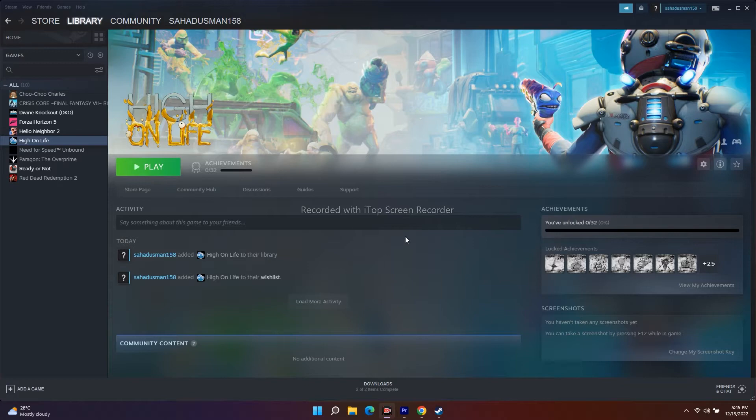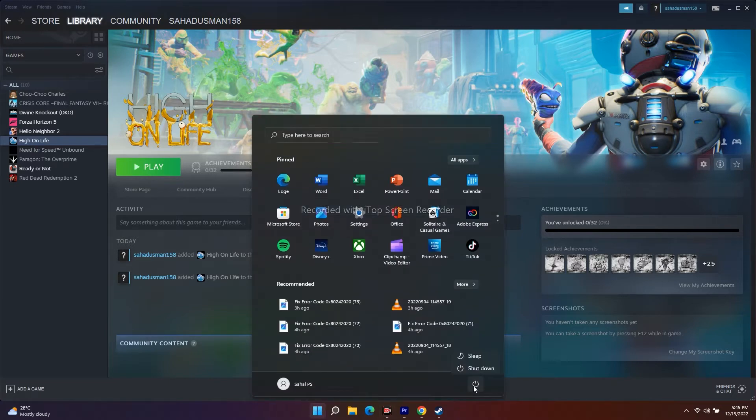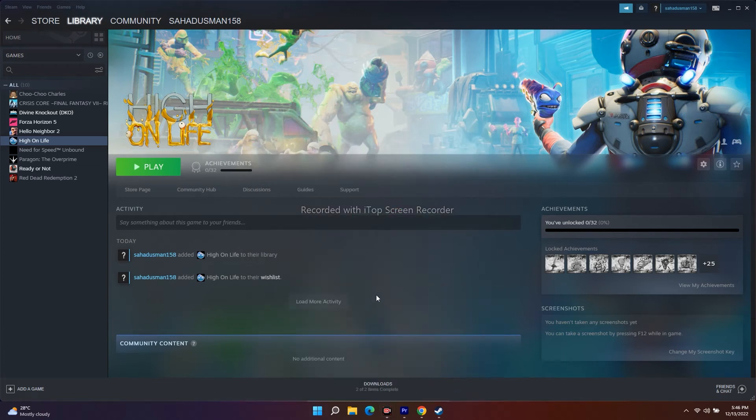The first step is to restart your PC. Sometimes a simple restart fixes a lot of issues. Just go to the Start menu, click this icon, and go for Restart. After restarting, try to play the game.